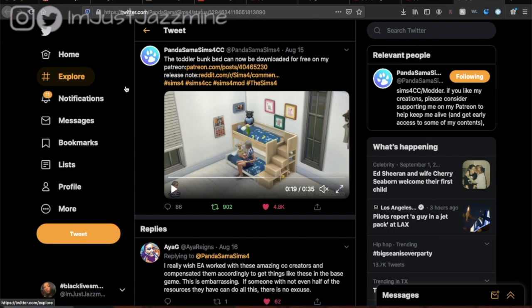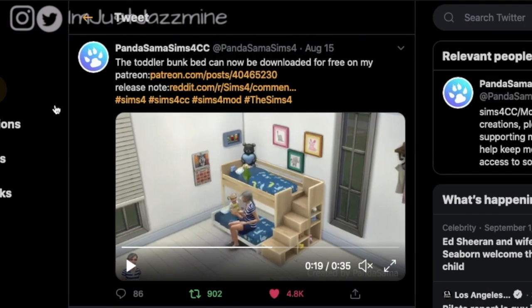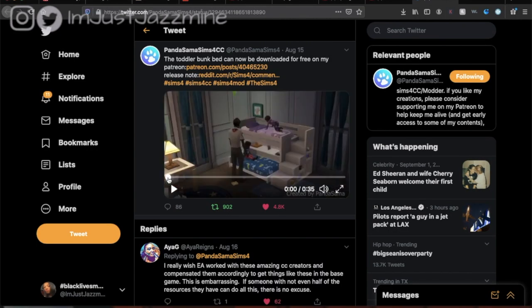We finally have bunk beds in The Sims 4 — can y'all believe that? It's not from EA themselves; there is a mod creator and CC creator by the name of Panda Sama Sims. I'll have all their information down in the description box below. On their Twitter, they put out a tweet on August 15th saying the taller bunk bed can now be downloaded for free on their Patreon. Here's the link to download it and here's the link for the release notes — I'm gonna go ahead and let you guys watch this video.